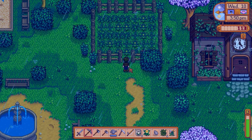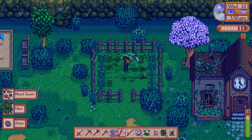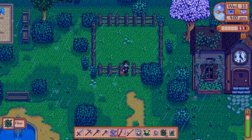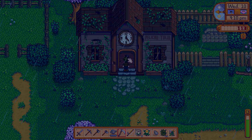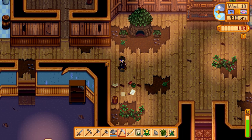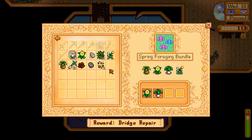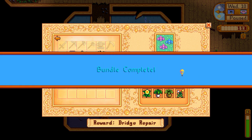Spring supplies. We can also chop down all of this stuff and make it look decent — there we go, that looks a little better. Alright, in we go. Let's see about completing this. Spring foraging bundle — they need a dandelion and a wild horseradish. Bundle complete!